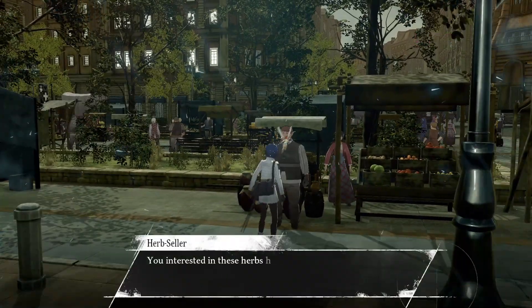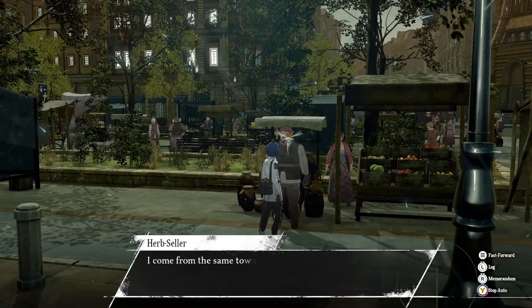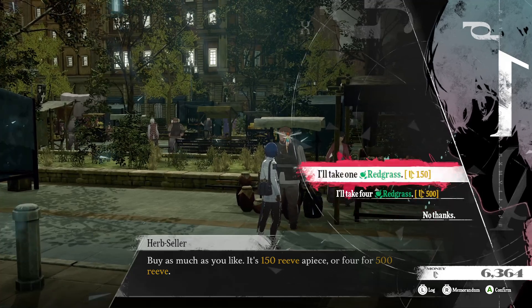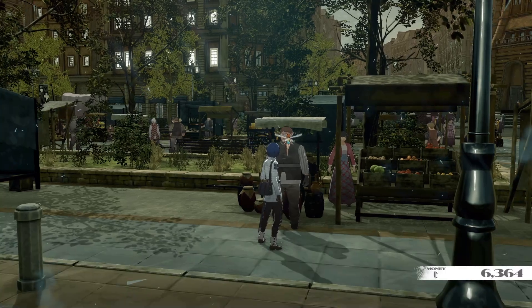Now that we have the information we're looking for, we can say 'do you know Gris?' — or whatever his name is. He says yeah, we're friends, and he'll sell you stuff now. So let's go ahead and take one — we can take four, but I'm just going to take one. And there we go, I'm buying it. Perfect.